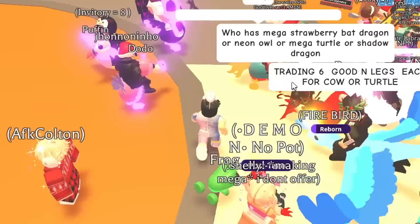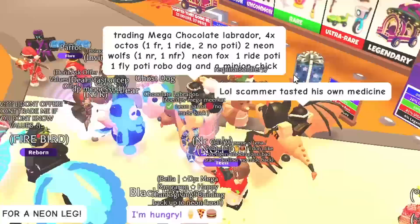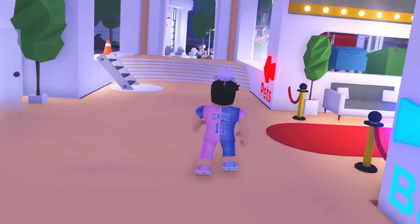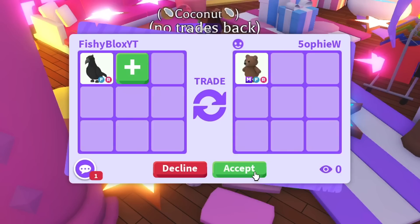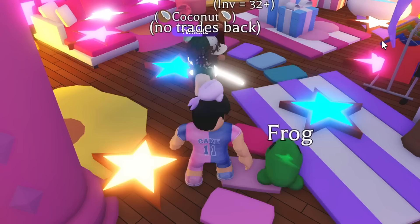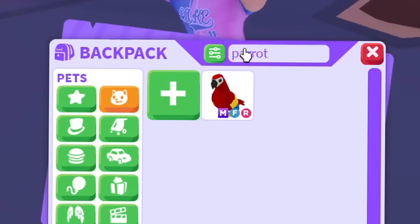Looking for mega brown bear in random trading servers but no luck on the first server. Then on my Discord I found someone with one - Sophie. I offered a crow for the mega brown bear. I hit accept and there we go! Comment down: fair trade, good trade, or bad trade? The mega brown bear is something I've been looking for and the crow is a pretty cool pet.